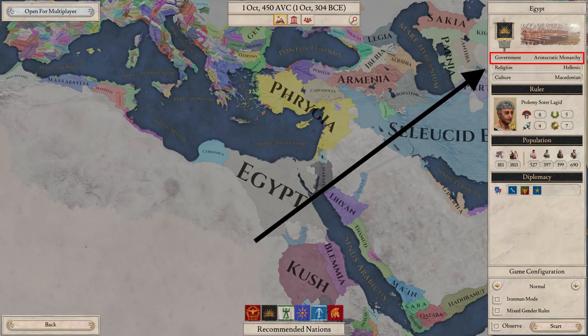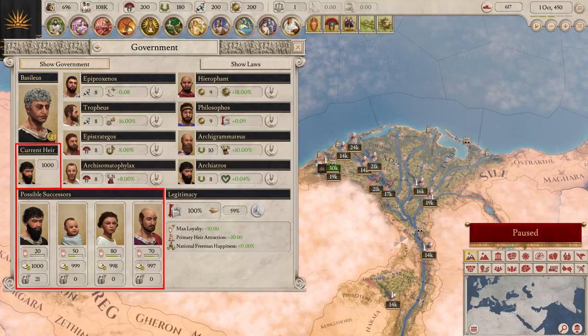Monarchies choose their monarch by inheritance. Each monarch has a legitimacy score — a monarch with low legitimacy will suffer from loyalty problems and eventually civil wars. Succession tends to cause an issue with monarchies, as new rulers don't usually have high legitimacy and other potential successors will try to start civil wars.